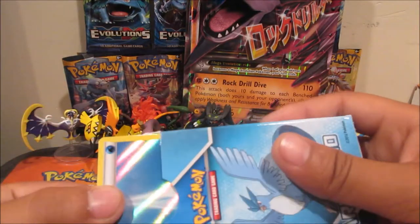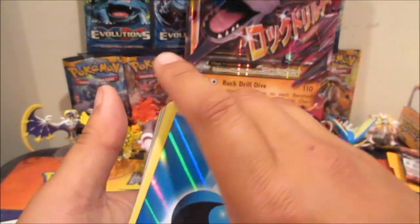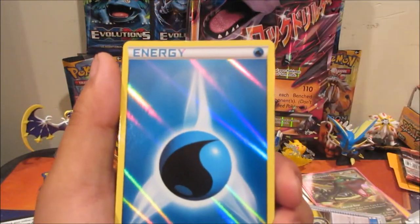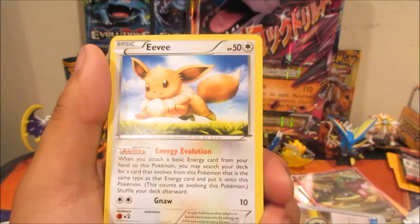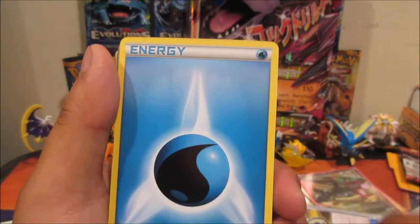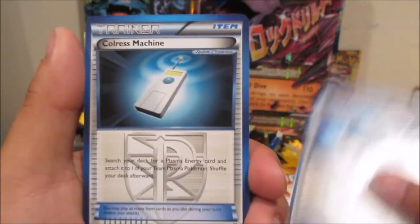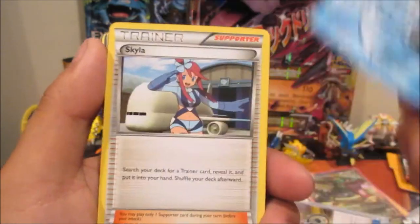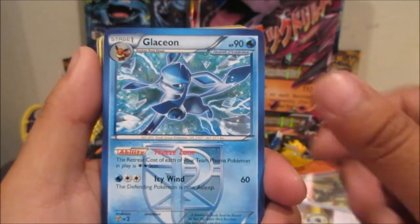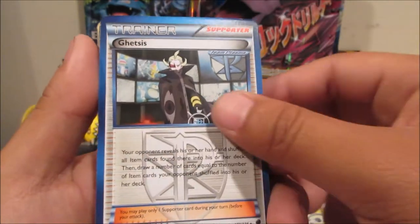These cards seem like they've been played or something. Let's see — more energy, holographic water energy, pretty standard stuff. My phone is going off too. Got Eevee, Cloyster, N — not bad — Professor Juniper, Plasma energy, and a VS Seeker — not bad as well. Sorry for knocking the camera, a little too excited. Got a Seismitoad — that's a regular rare. I don't think we're going to get an Articuno in this.